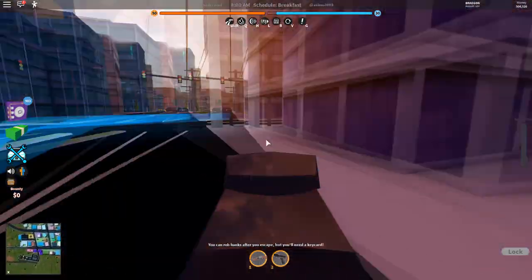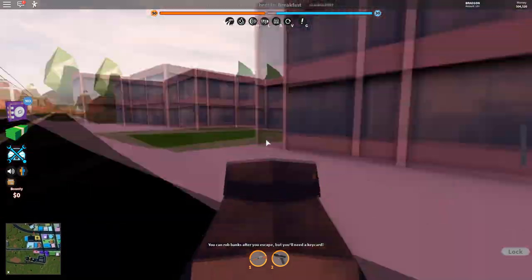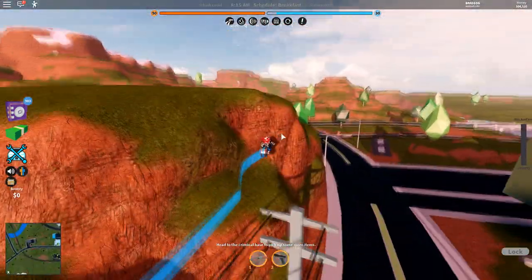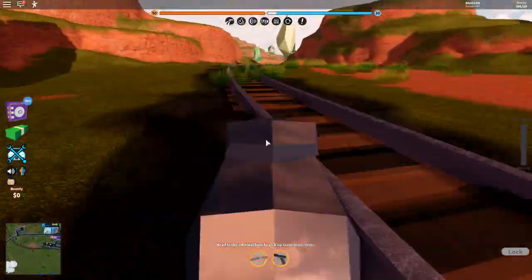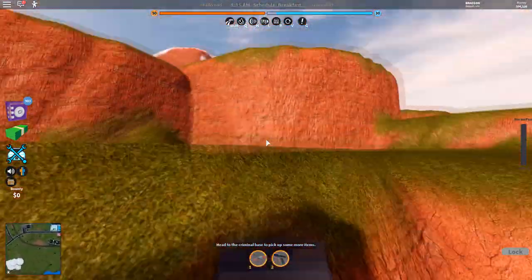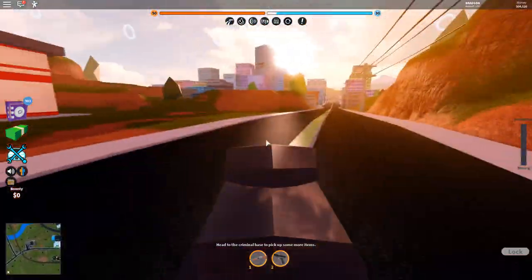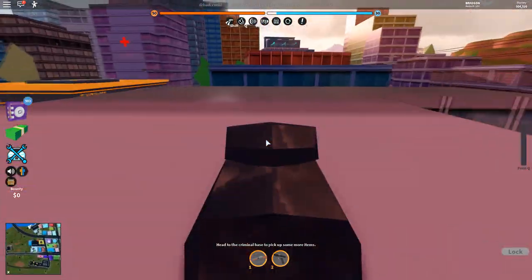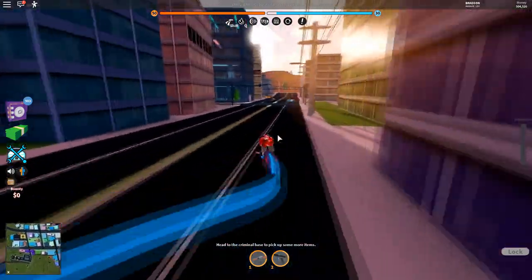If you go into first person you can perfectly control it with your mouse — no more glitching; it's always forced in the direction of your mouse. One neat thing is if you go into the air you actually get a crazy speed boost while still in first person, going really fast for just a second. In the air it's basically perfect — it fixes the Volt Bike in my opinion.